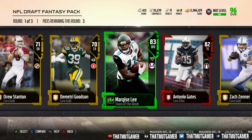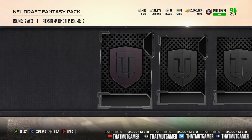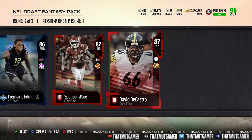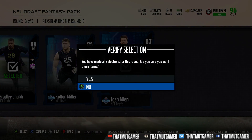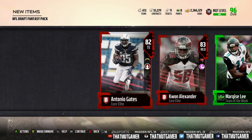Let's go ahead and open up our second pack. It looks like some not-the-best players there. We get a 90 AJ Aboye, and that's pretty much it for this pack. Let's see what we get in the last pack — just some basic cards. Not sure about this one, but it's not the best.